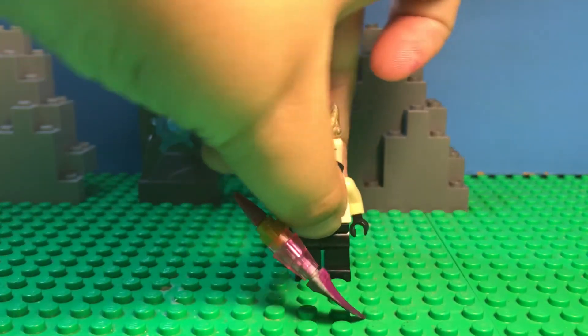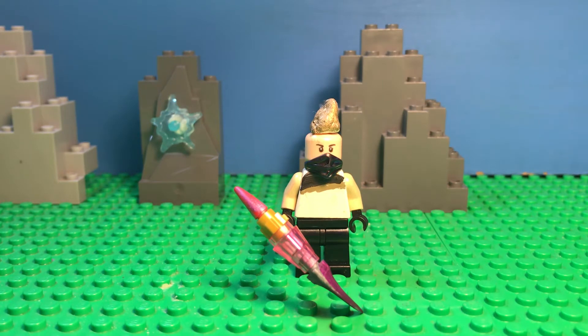And now we have Drift himself. This one was probably the hardest to make. What was really challenging is his hair piece, because we never got a hair piece like Drift's. My first two attempts: I took a one-by-one cheese slope — you guys probably know what that is, it kind of looks like a triangle. That didn't look too good. I tried Kai's hair Sharpied in gold — it was okay, but it wasn't good enough.